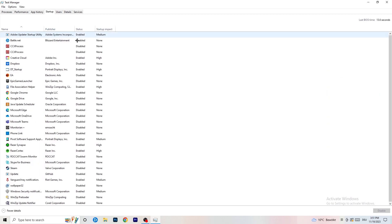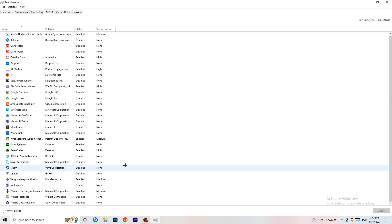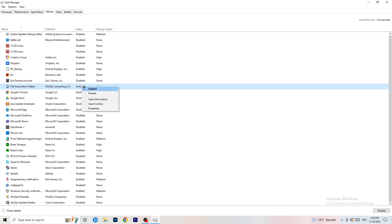Next, click on the Startup tab in Task Manager. Here you can see all the applications that start with your PC. I have a lot of applications disabled because my PC is low-end — it tends to have low FPS, crashing, and not launching issues. You want fewer applications running in the background because they take up GPU and CPU usage. Disable every single program you don't want starting in the background — basically everything except Windows and essential system things.